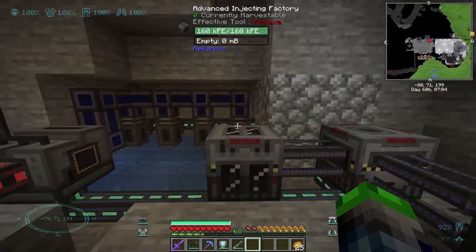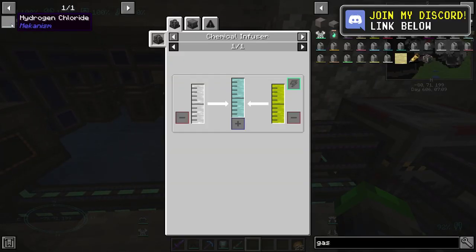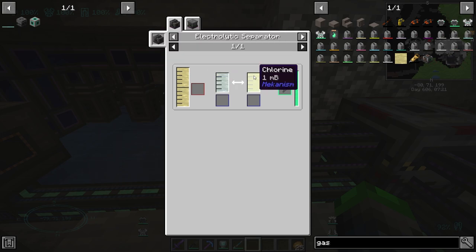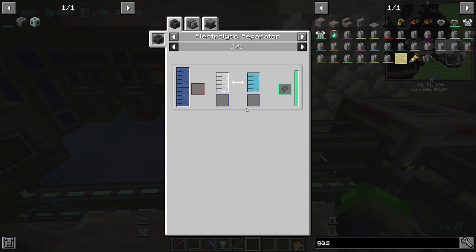The goal at the end of this video is to be able to put this into one of those three-by-three-by-six areas. In order to get the hydrogen chloride, we're going to need to get ourselves some chlorine. All we need to do is just pump some brine into an electrolytic separator and we get sodium and chlorine.